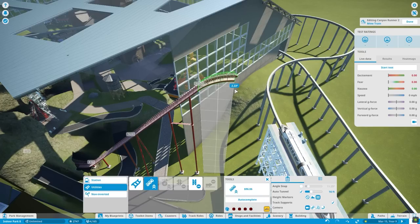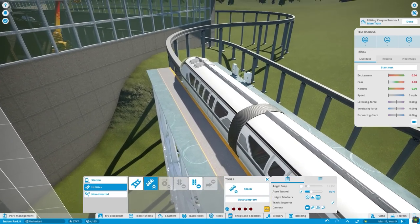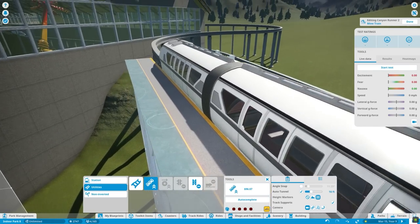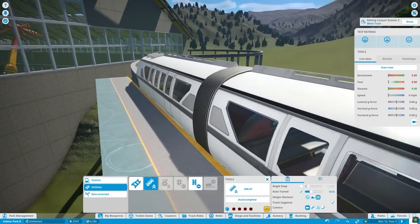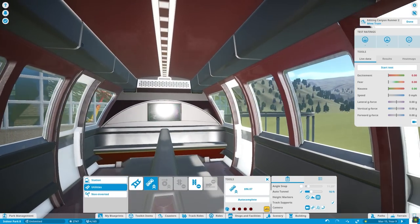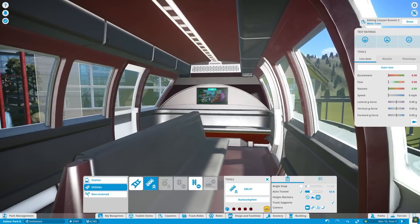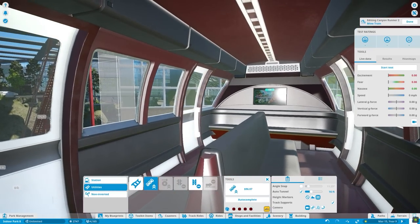For anybody concerned about the monorail being outdoors and not inside — the monorail itself is like being inside when you're in it. Look at this: it's completely sealed, and look at how cozy it looks inside. So as far as I'm concerned, the monorail can be outdoors, because when a guest is in this, they're practically indoors.